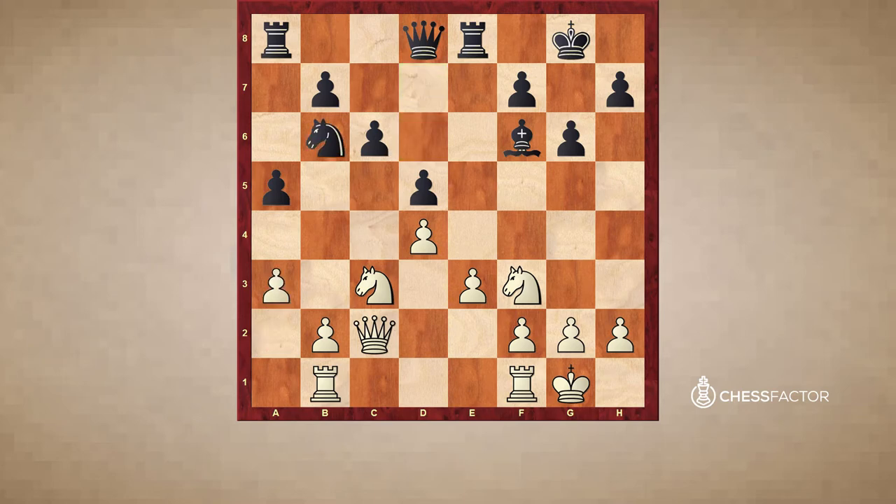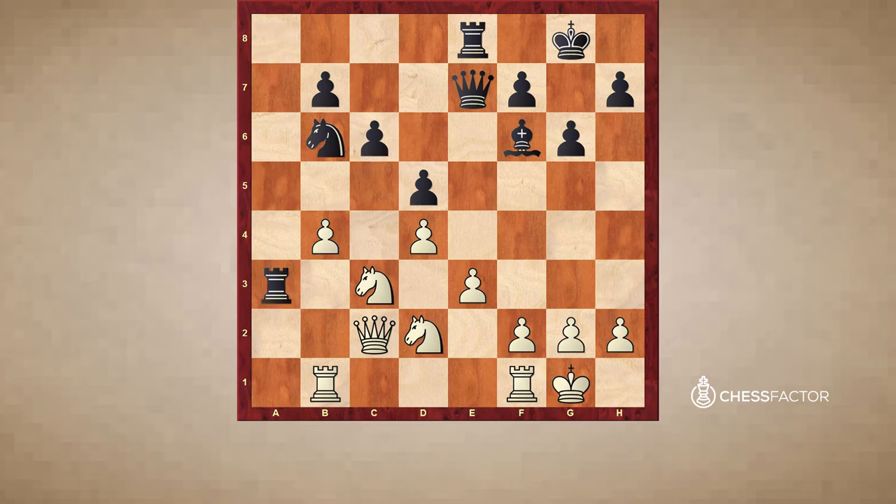White played a3, Black played now Nb6. It seems silly, but we'll see where it's getting at. Nd2, Qe7, b4, axb, and now Rxb4 was played. If axb was played, Rxa3 would be a strong move, with the idea of b5, c5. And now the knight is placed on b6 perfectly, defending d5, keeping this pawn on b5, and Black's going to get a lot of counterplay on the d4 pawn and also on the c-file. Black's going to get a very nice position.